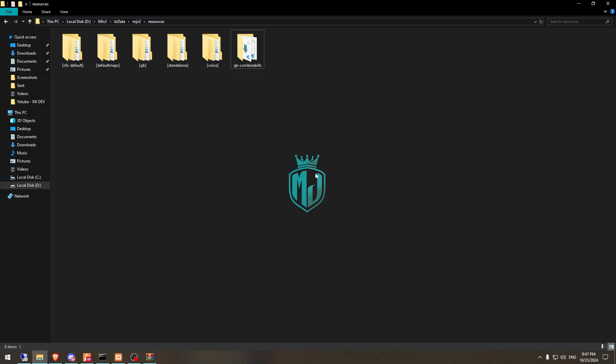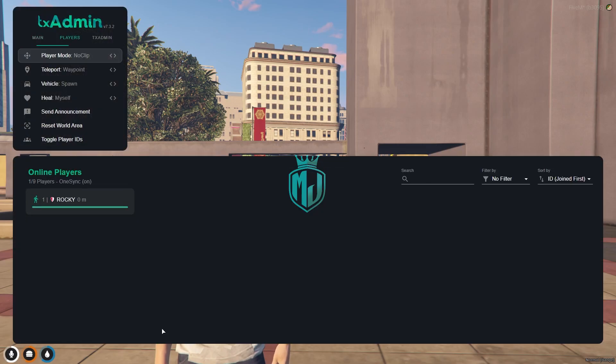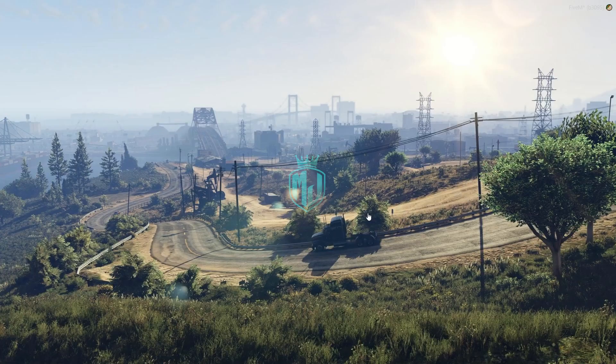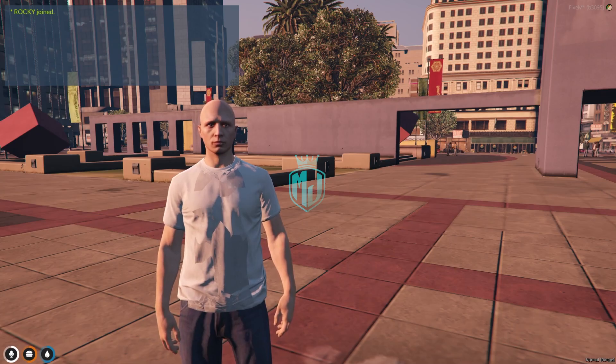After extracting, we need to simply rename the folder. Then drag this folder into our QB folder. After that, go back to the server and simply restart the server once, and then we can use this script.